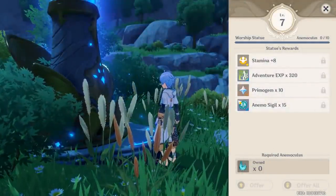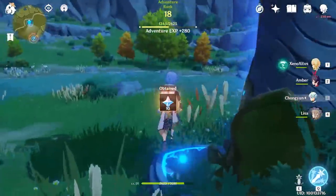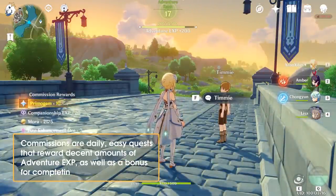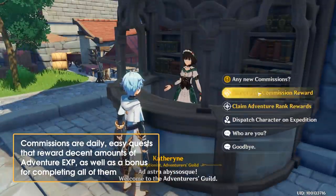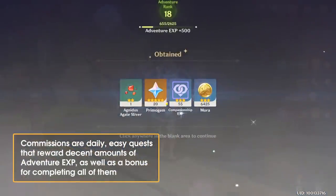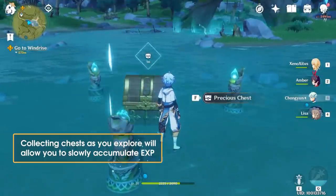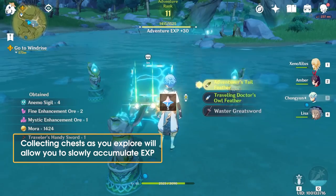Once you've exhausted the one-time sources of Adventurer EXP available to you, it's time to explore recurring sources. Your next major source of experience are Commissions. Unlocked from Adventurer Rank 12, you'll receive four daily quests that reward a decent amount of Adventurer EXP, as well as a completion bonus for completing all four commissions. Opening chests as you explore will also grant small amounts of Adventurer EXP and other rewards. While I wouldn't recommend explicitly prioritising chest hunting, getting EXP from chests is a small bonus that can add up over time.